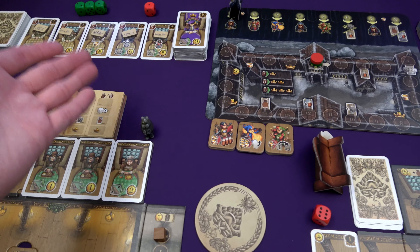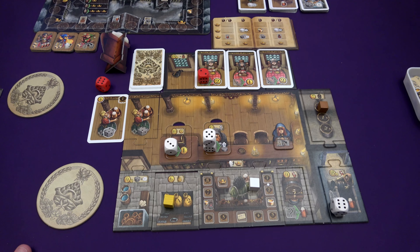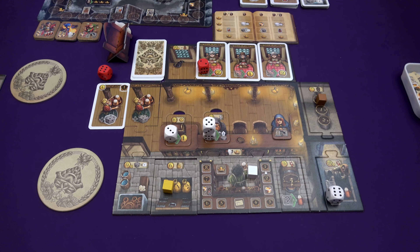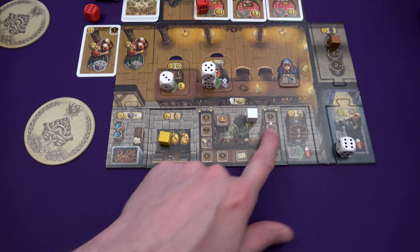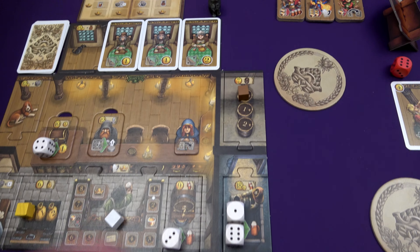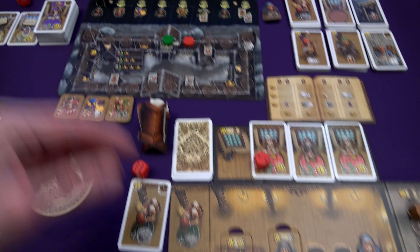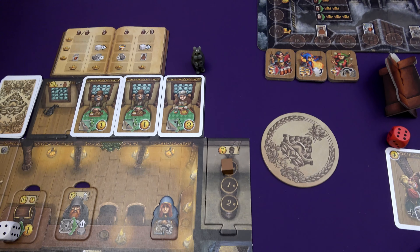After we've selected all our dice, we plan actions and then execute them in turn order — because maybe something someone does will change what you want to do, like if they grab the guest you particularly wanted. Before taking an action we first compare our beer and money production. I'm going to produce three money and one beer. You gain reputation equal to the lower value, so you want to balance them out. I just get one reputation. Marty's the opposite — three beer, only one money — so he also gets one reputation.